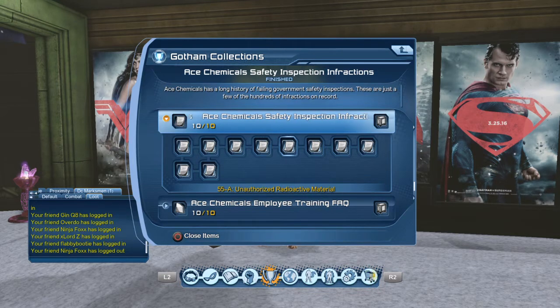The next one is 55-A — A as in Apple — Unauthorized Radioactive Material. After that is 83-D. And then the next one is 95-K — Properly Marking Storage Tanks. Like I said, you just need 95-K, but I'm going to go ahead and name them out anyway.